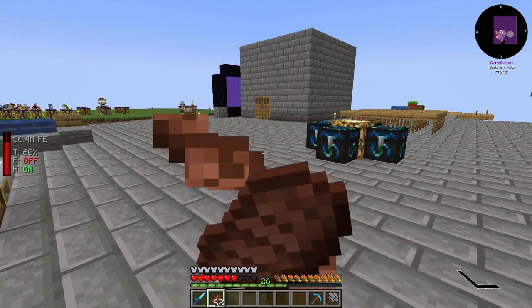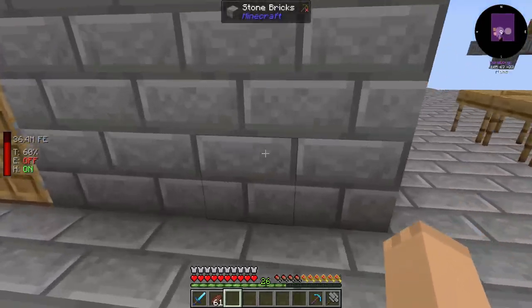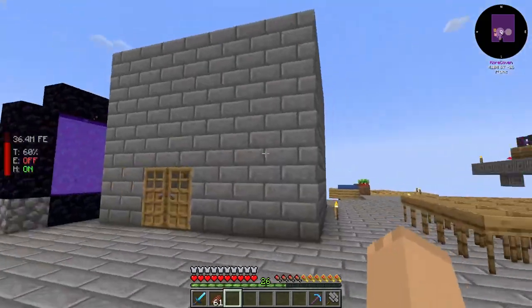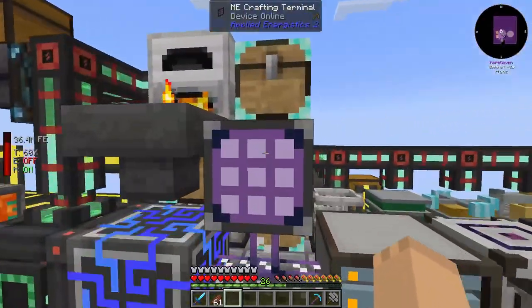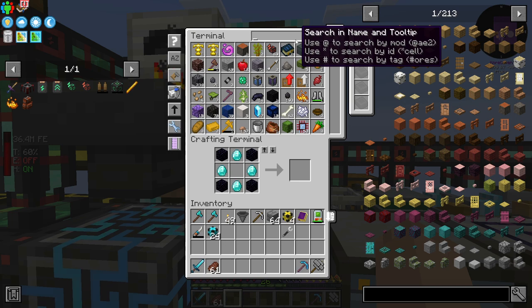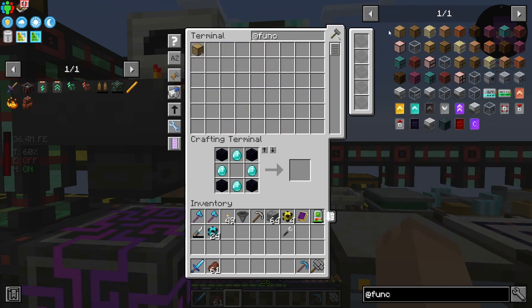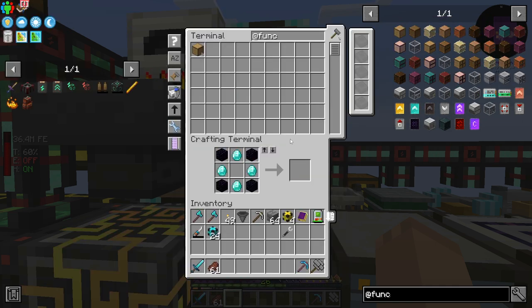I have an idea. I want to make storage drawers and apply them to the outside here, so we can just come over here and snag what we need from the supplies. Let's go to functional and make some drawers.